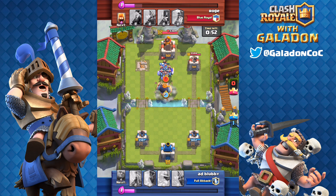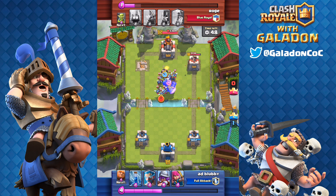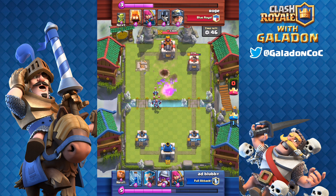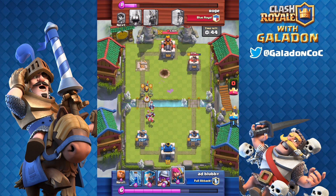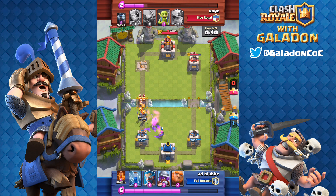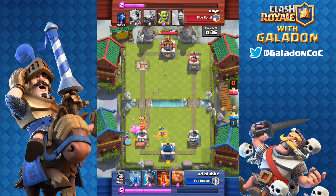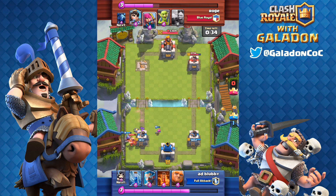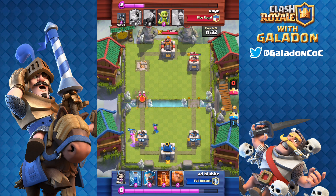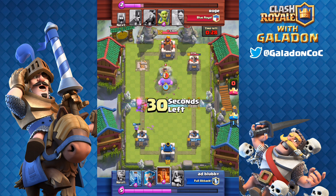Blubby goes full aggression with the giant skeleton and the royal giant right in the middle, but they get vaporized by the minions. And honestly, I hate the royal giant. People ask what my least favorite card is — I'd probably rather face a mortar or an expo over a royal giant. It's just not fun.